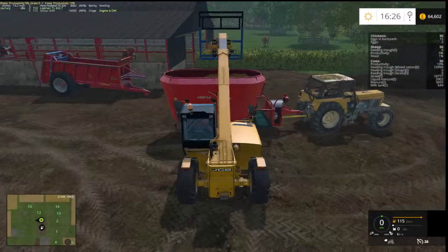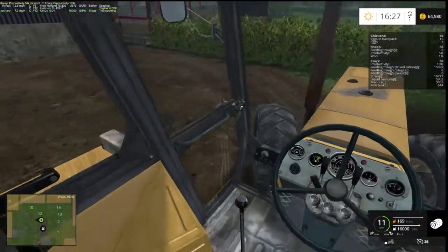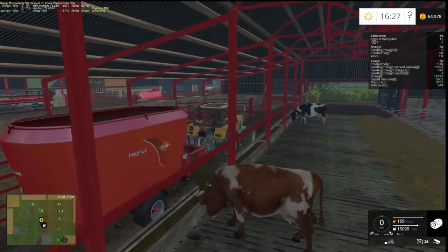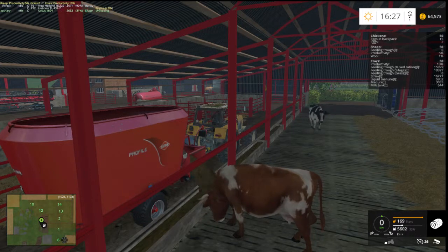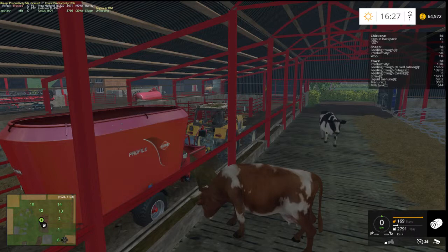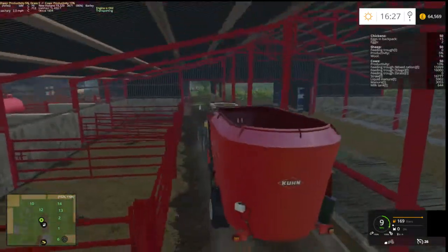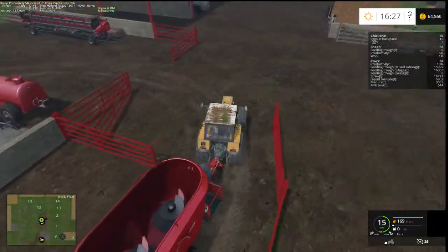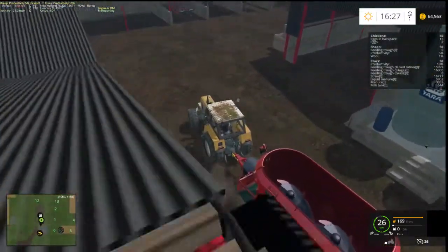We'll stick all that in as well, then go get four grass bales, do the exact same, and it should be okay. This is going to get cows to 100% productivity. I'm going to feed the sheep as well — well, I'll probably not feed the sheep because they're just annoying. I've stacked all the grass bales in here.